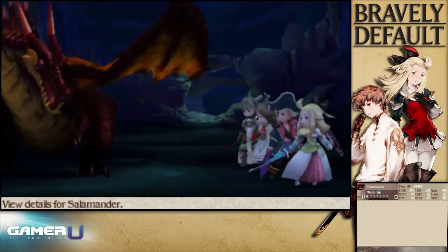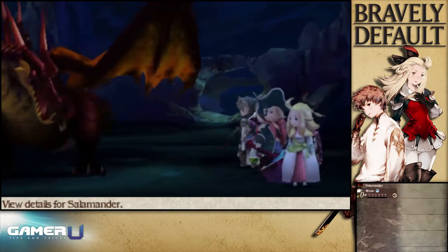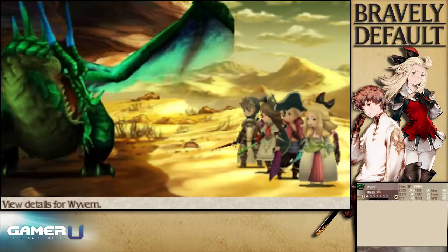Thankfully, the developers cut you some slack in that the fire dragon, Salamander, and the wind dragon, Wyvern, don't status you.